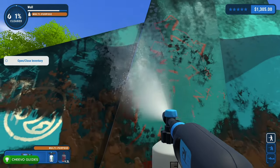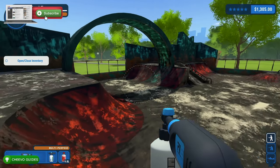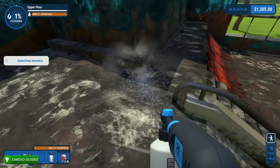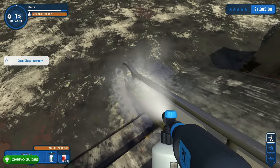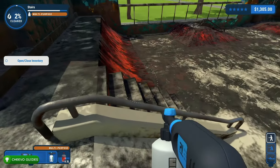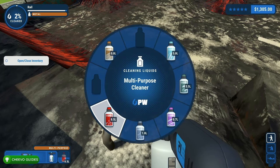I recommend using the soap dispenser and the liquids as much as you can to the point where they're sold out. If your soap dispenser stops working, that's probably because you need to refill your bottle — it'll say 'refill cleaning liquid' on the bottom. Press left trigger to load another bottle and you'll be able to start spraying again. Eventually you're going to run out of liquid and have to purchase more, and if it's out of stock you'll have to proceed with the regular pressure washer. In my first few missions I didn't even realize there was a soap dispenser and that was taking like two hours per mission.